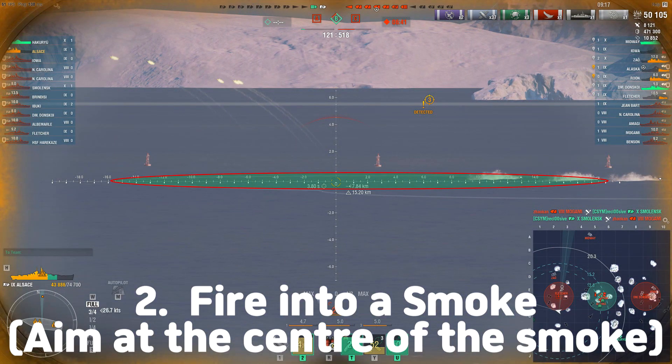When the smoke generator is popping, you will see the circle shape around the ship, which means the center of the circle is the point that you need to aim at.